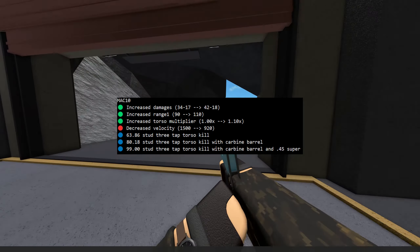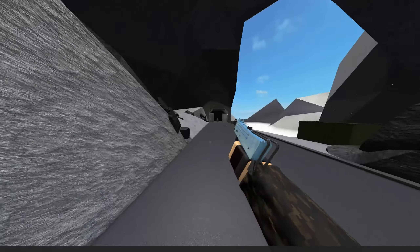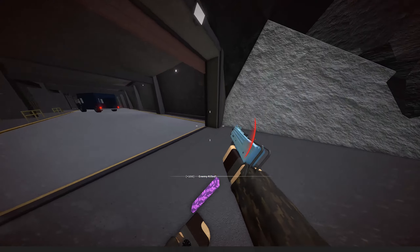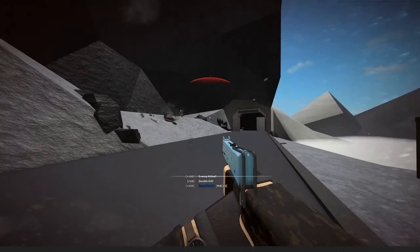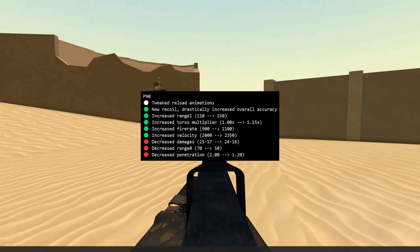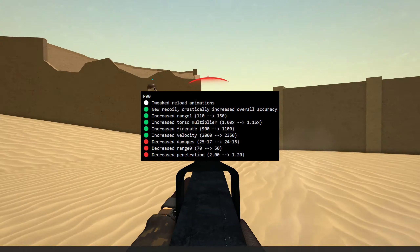The MAC-10 got an insane damage buff from 34 to 42 up-close damage and 17 to 18 range damage, with increased damage range and a torso multiplier — but with muzzle velocity almost cut in half. The P90 has gotten some buffs as well, including new recoil, drastically increased accuracy, increased damage range, a decent torso multiplier, and a huge fire rate and muzzle velocity increase, but with decreased range damage and penetration. The MP5 got a minor update with doubling its damage range for up-close damage, with muzzle velocity cut down quite a bit just like the others.